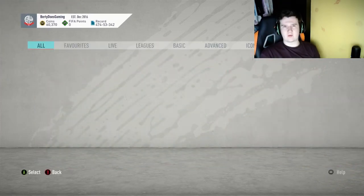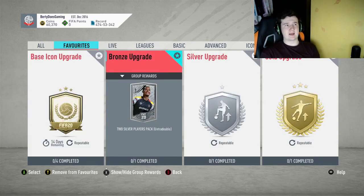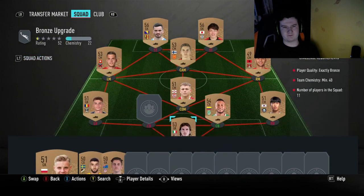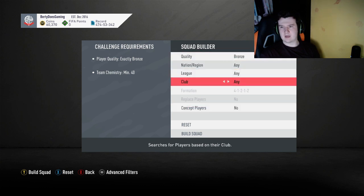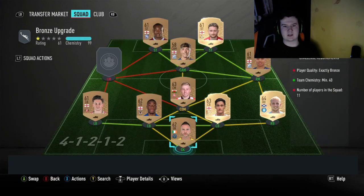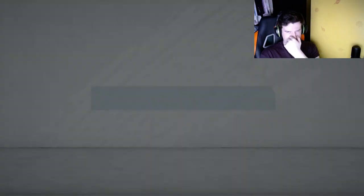I'm going to do one pack quickly to show. So you open Bronze Packs, chuck them into the club, and sell the valuable cards from the leagues I just mentioned. You then go into the Bronze Upgrade Pack — you go to Squad Builder, select Bronze, and go for each tier of the leagues. As you can see we filled that straight up with one pack — easy. You submit that and you get a two silver player pack.